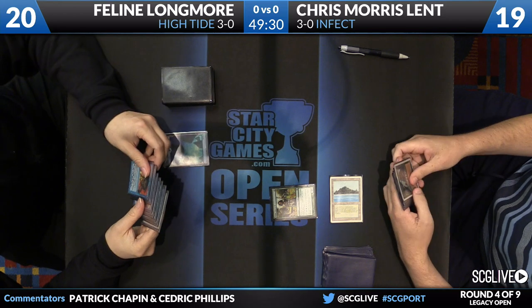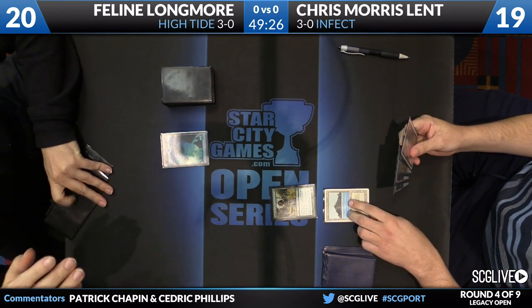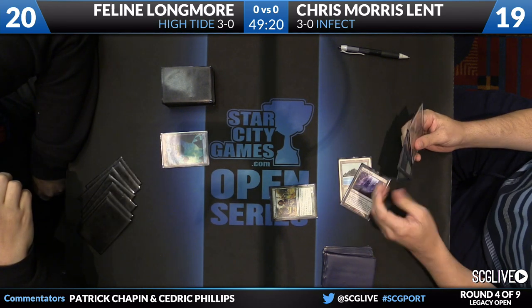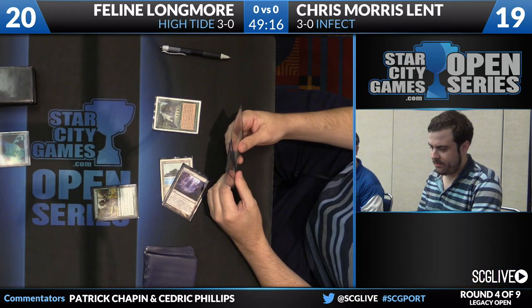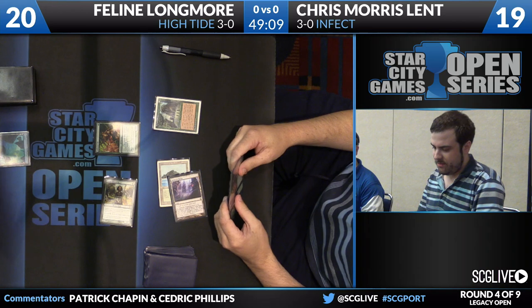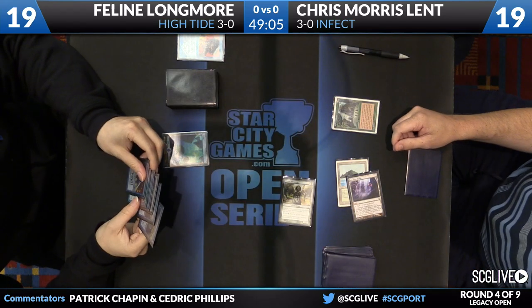Longmore is going to play an island. Morris Lent did begin with just a Tropical into a Noble Hierarch, already has an Inkmoth Nexus — so that's the first infect creature — and there's a Sylvan Library now. This is a very difficult matchup for Longmore; it does not get the appropriate amount of time to get everything set up. There's a Glistener Elf as well.